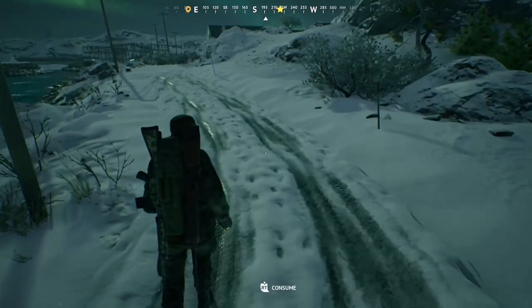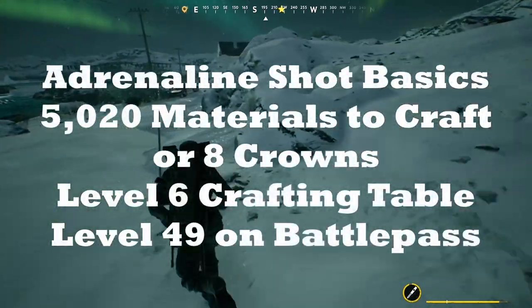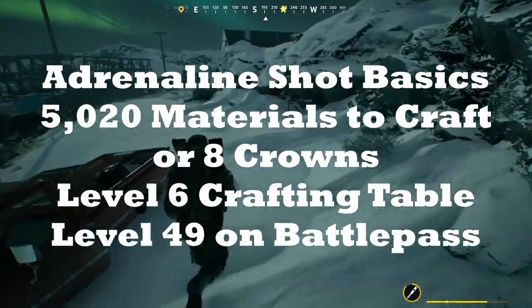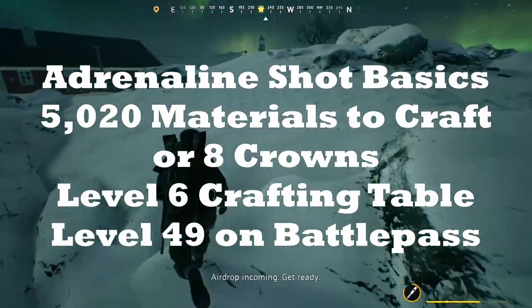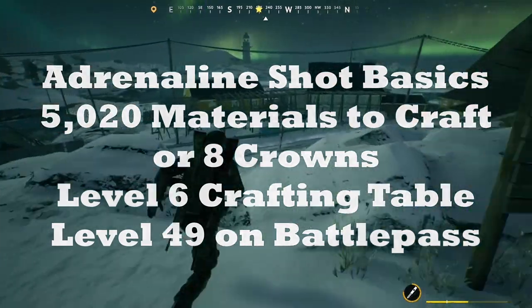Starting off, we need to review the crafting cost of this new item. To craft it, you're going to need 5,025 materials, or 8 crowns, as well as a level 6 on the crafting table. It can also be crafted using 6 parts. You will need to unlock it in the battle pass, which is going to be done at tier 49.